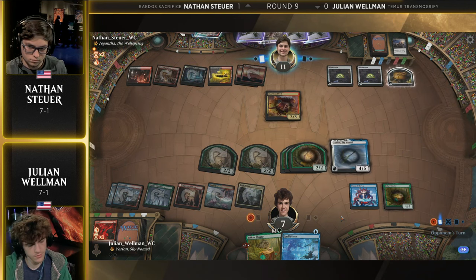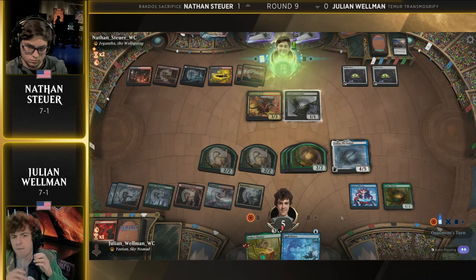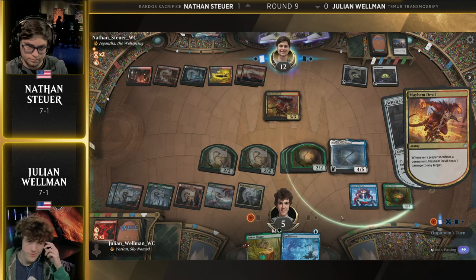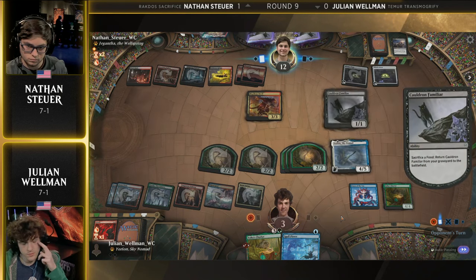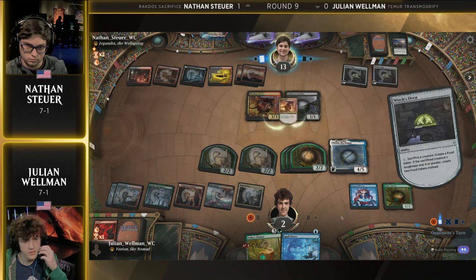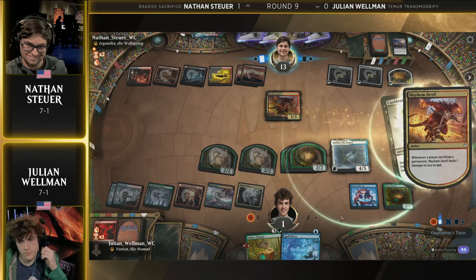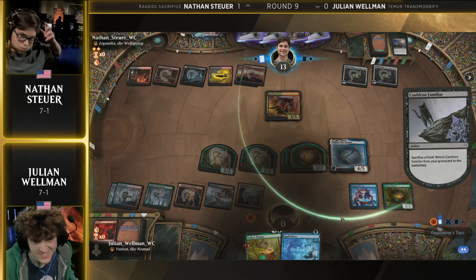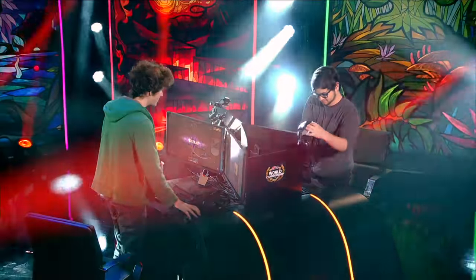Is that enough? It's got to be. Cat's sack — ping, ping, ping. I wonder if it's enough through that two damage Julian took. I think this was just well and truly enough. Tapped out, nothing Julian can do. Going to sacrifice cats, do some dings, and that is going to be Nathan Stoyer picking up a convincing victory here against Julian Wellman on the Teemer Transmogrify. Look at the emotion there from Nathan Stoyer — you can see he was sweating. Hopefully Cedric asks: did you have that in hand the whole time, or were you just waiting for the perfect moment to strike? Or was it a top deck? Hopefully we'll find out.